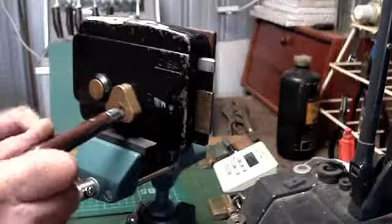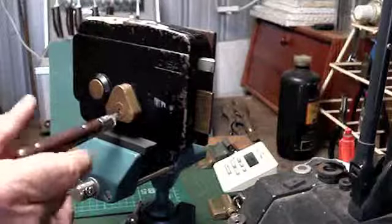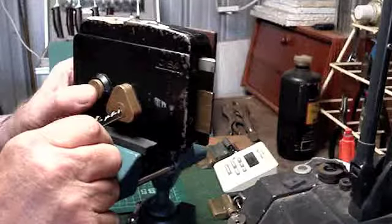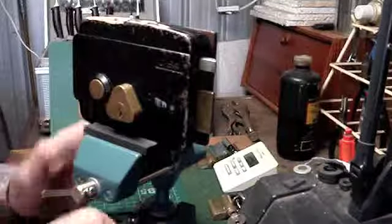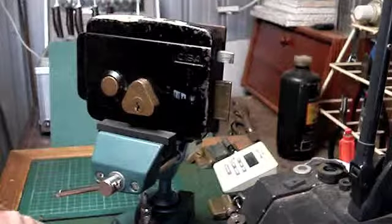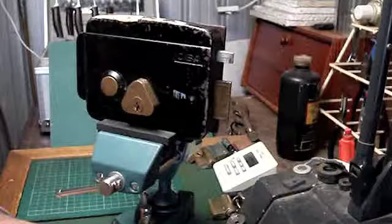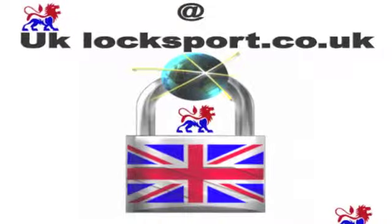Now watch that button pop out if you can see it. Use the key — there it goes. You just heard it pop. Well, that's it. It's got CISA written on there. Job done. Don't forget, if you're interested in lock manipulation, take a wander over to UKLocksport.co.uk and introduce yourself to the guys there — great bunch. Okay, all right for now. Take care.